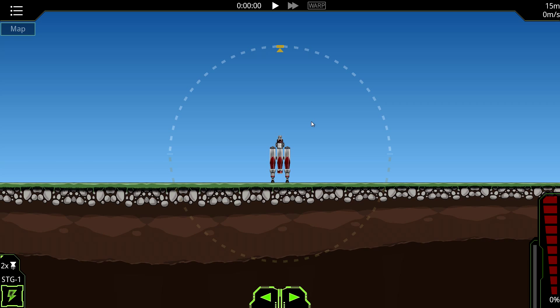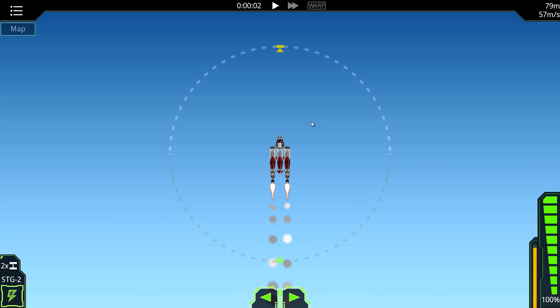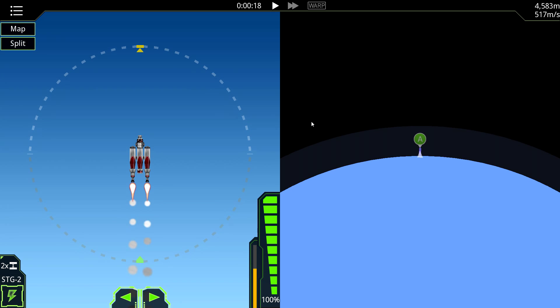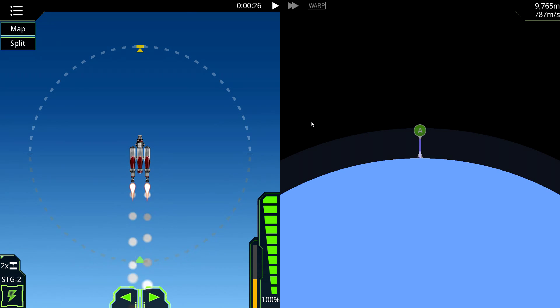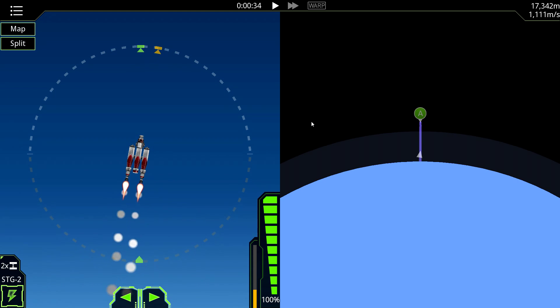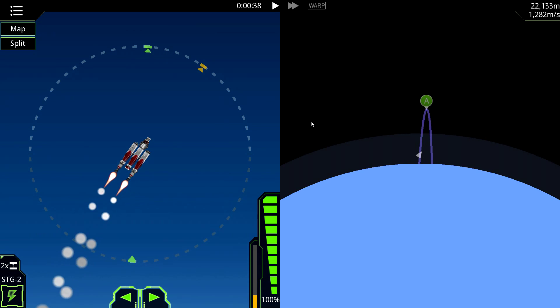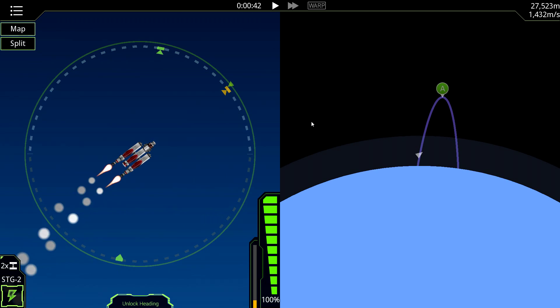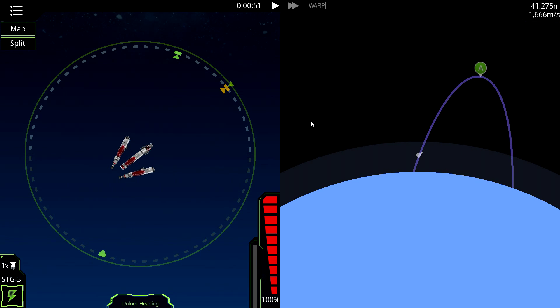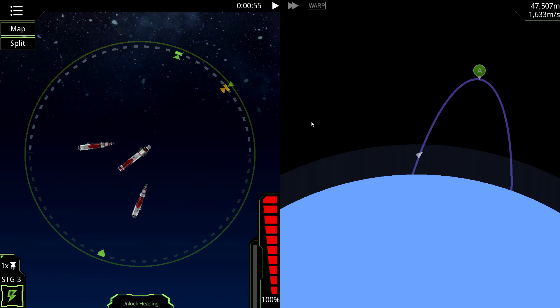Here goes nothing. Let's see where we're at on the map. We're blasting through that rocket fuel like there's no tomorrow. I wonder if it's taking fuel from the other stages as well — that would be rather catastrophic. I think it's just taking it from this stage. Let's tilt over a bit. Right about here — excellent. And then we can detach that stage hopefully without getting hit by it. Good.